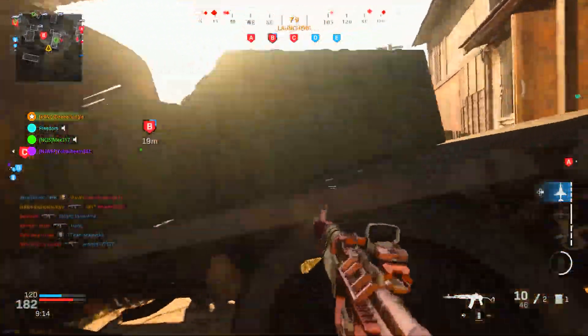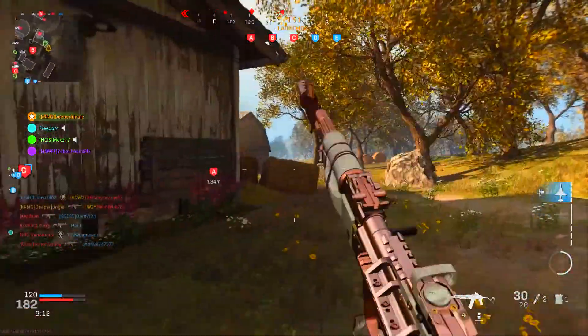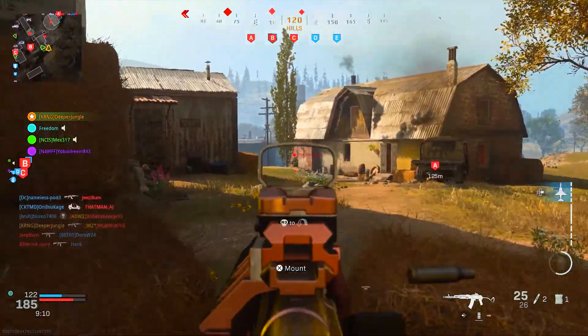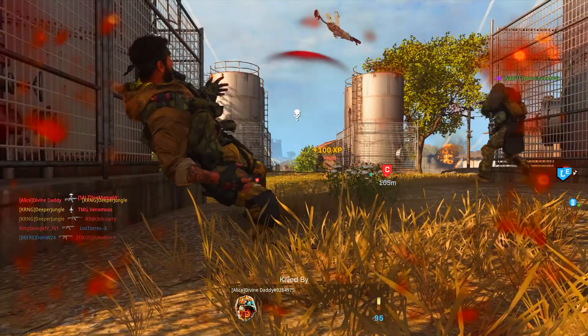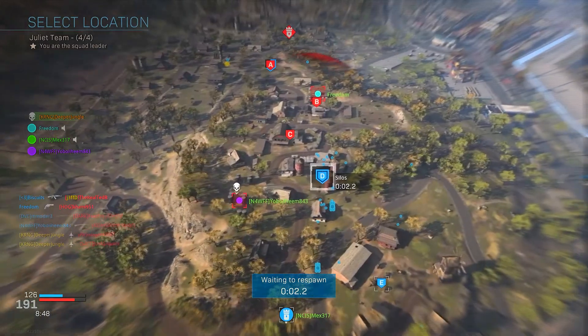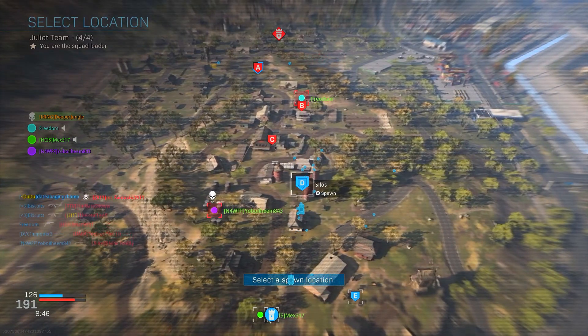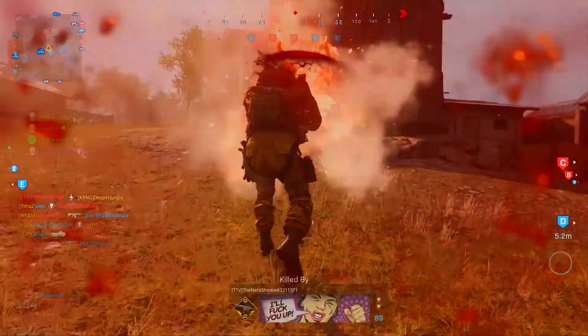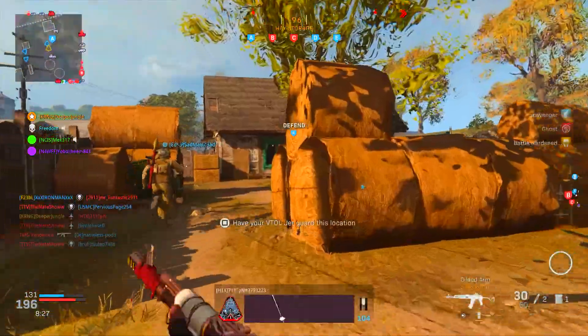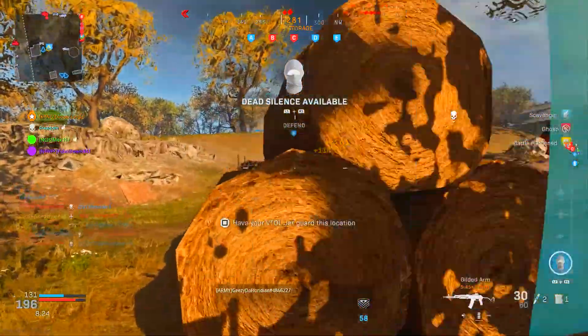Okay, let's go — we got the VTOL! That's what you like to see. We did end up getting the VTOL jet. Luckily we were able to call it in, because literally as soon as I got my VTOL jet it said the enemy team just called in their own. So for a little bit I wasn't sure if I'd be able to call in my own VTOL jet. Let's go back to A because I had some pretty good success over there.